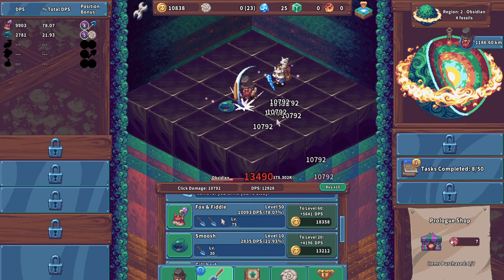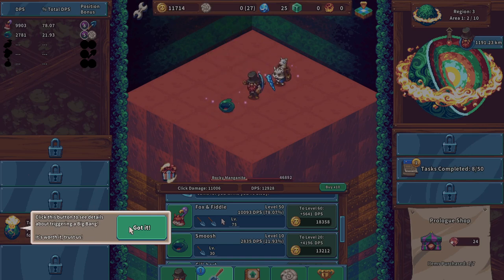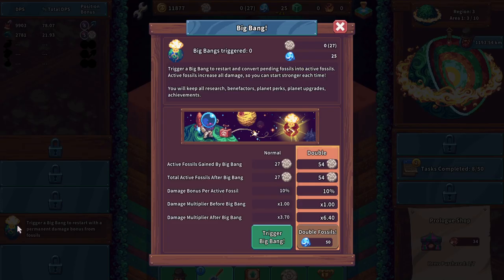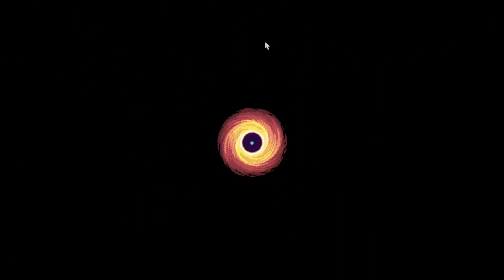We'll make it through this obsidian layer — maybe it'll tell us hey, yeah you can reset now. And look at that: click this button to see details about triggering a big bang — it's worth it, trust us. Trigger big bang to restart and convert pending fossils into active fossils. Active fossils increase all damage so you can start stronger each time. You'll keep all research, benefactors, planet perks, plan upgrades, and achievements. Damage multiplier after big bang: 3.7 — alright, yeah let's trigger it.